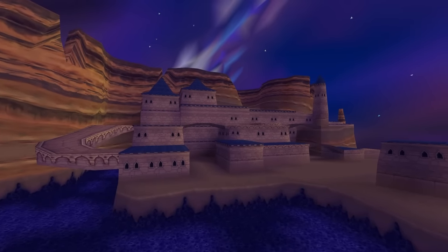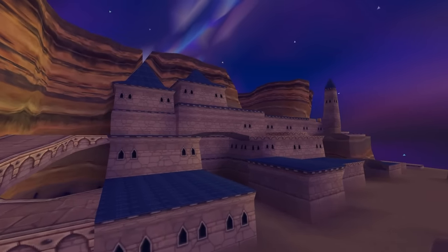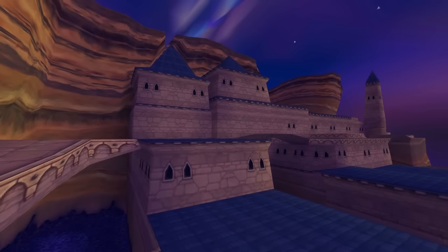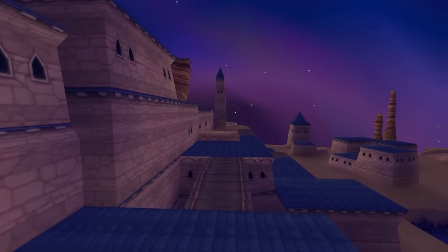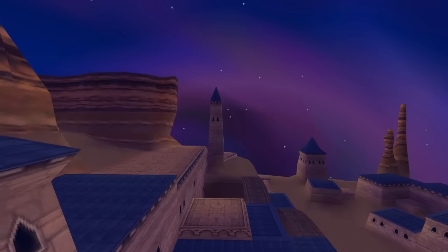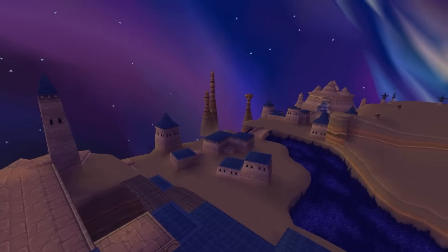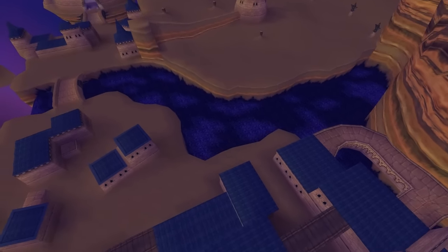I thought it'd be a good idea before I show another one of the in-game texture hacks to go back to the old days and make a traditional nighttime level. I've done that with Artisans, I've done that with Town Square on the WorldViewer, and then in-game I've done Mystic Marsh from Spyro 2, and also Autumn Plains at Night.